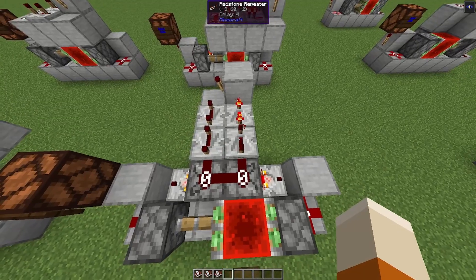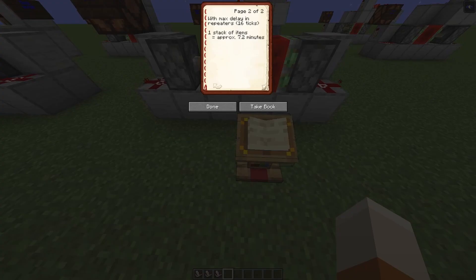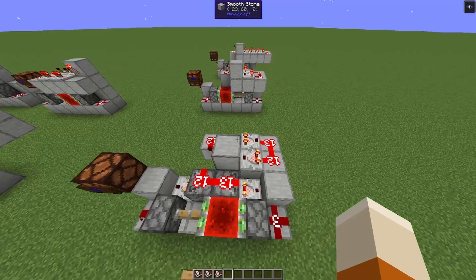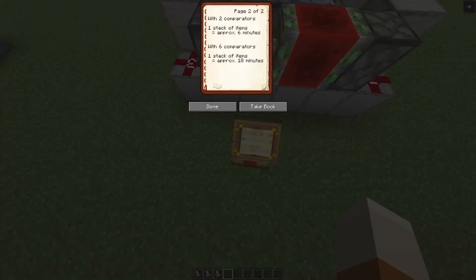If you have 4 repeaters set to maximum delay, one stack of items is a bit over 7 minutes. And here, with the comparator fader clock with two comparators, one stack of items would be roughly 6 minutes. And then it scales with the number of comparators: with 4 comparators you would be at 12 minutes, and with 6 comparators you are at 18 minutes per stack.